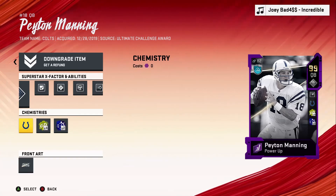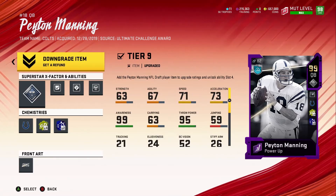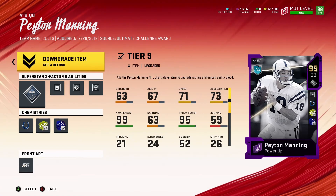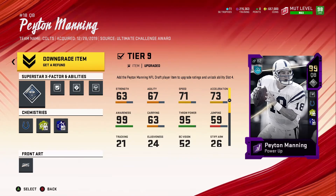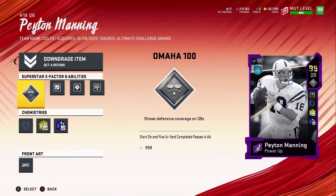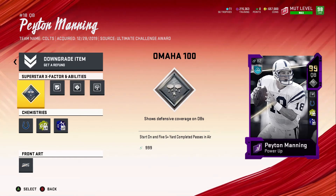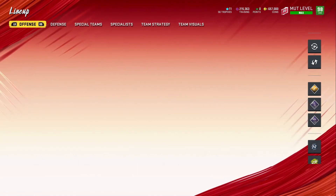So this is my favorite QB in the game. I also like Dak Prescott — Dak is my second favorite QB — but what separates Peyton Manning and Dak is Omaha 100. If Dak had Omaha 100, he would no doubt be the best player in Madden in my opinion. But because he doesn't, that's what makes Peyton Manning my favorite QB.